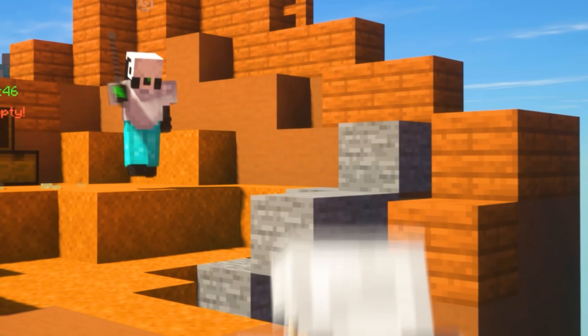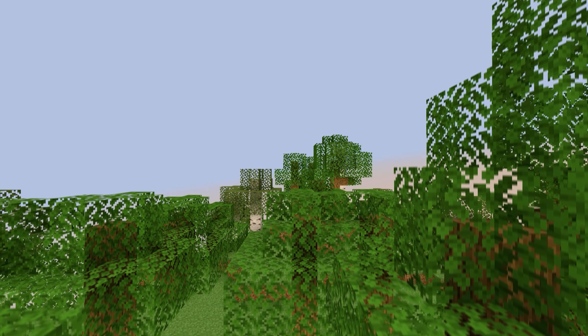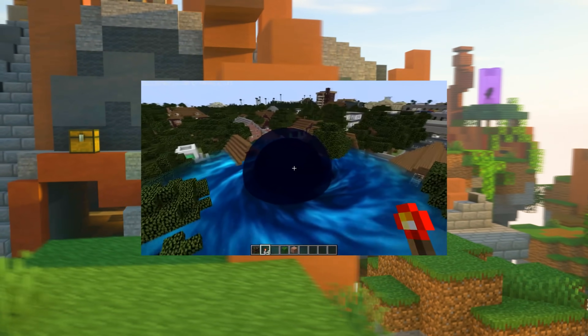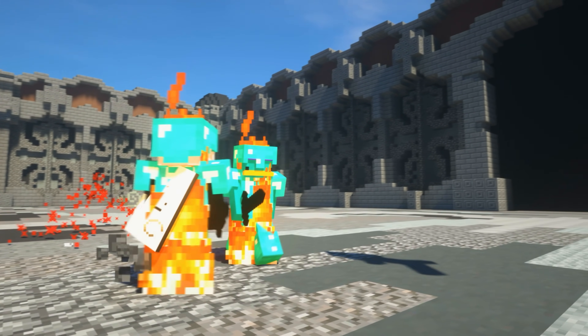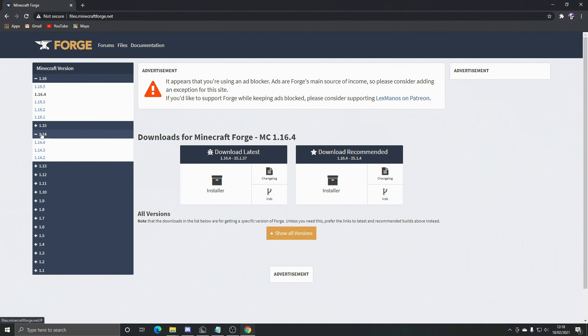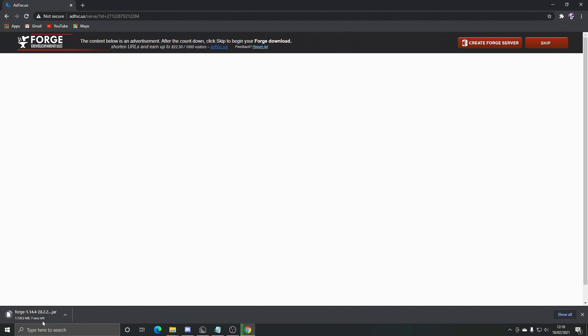But if you don't want to use a PvP client like Lunar, you're in luck! Next up we'll be covering Forge, which is a huge part of the Minecraft modding community and the PvP community. Forge allows you to install almost any mod you desire. To install Forge, go to their website — link in the description — download your desired version, and install it.